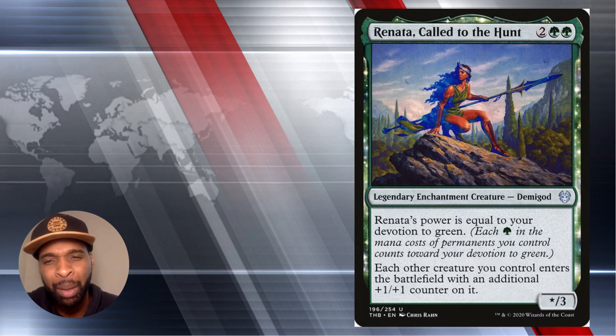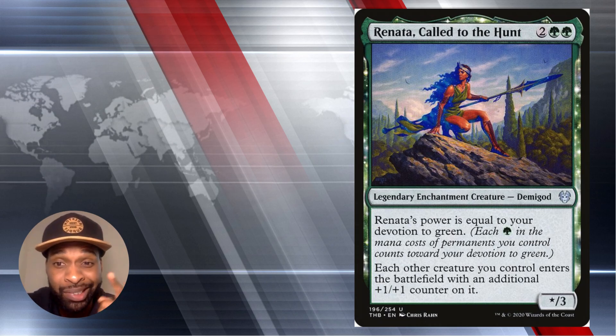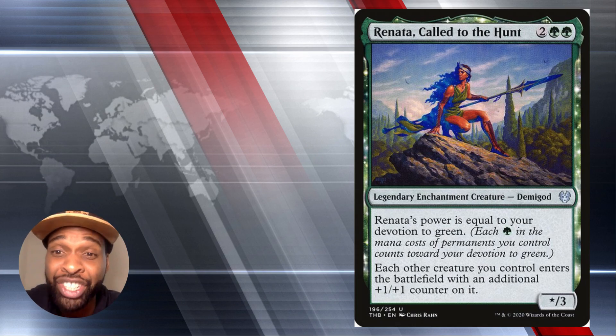This is almost the same card, but you're going to run doubles on it for the same effect. Her name is Renata, Called to the Hunt. She's two colors — two green — legendary enchantment creature, demigod, with three toughness. Her power is equal to your devotion to green, which is how many green color symbols are on your permanents on the battlefield. She says each other creature you control enters the battlefield with an additional plus one plus one counter on it — same effect as Grim Gully. You'll be building your board state bigger, faster, and stronger.